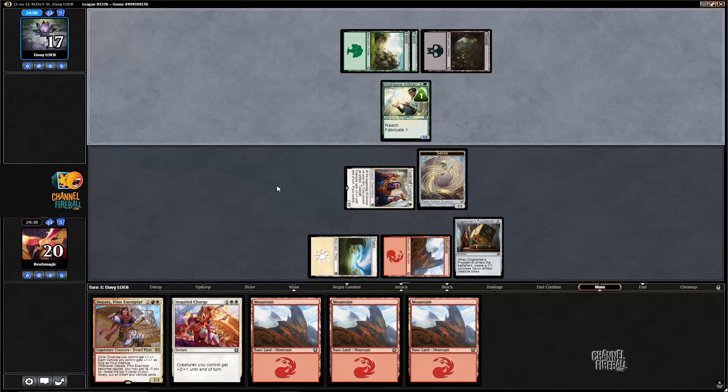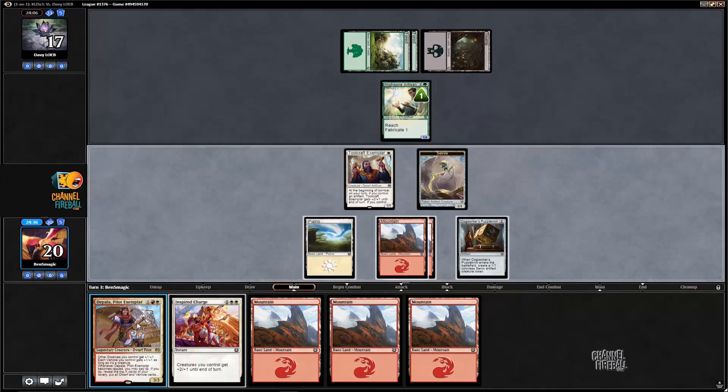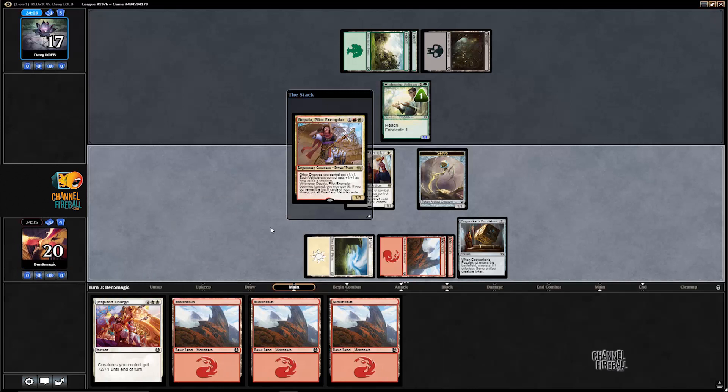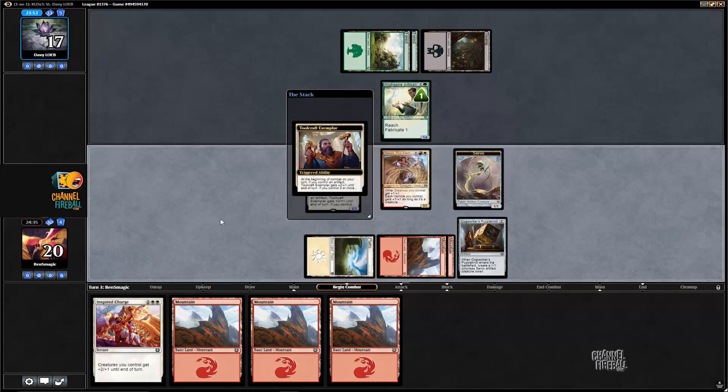And that's convenient, because the opponent's going to make it a 1-4 thinking it will stop our 3-2, but now we're going to give dwarves +1/+1. Dipala is awesome. Doesn't pump servos though, just dwarves and vehicles. So the 1-1 is still going to stay home, but we will get to attack for four here again on turn three.